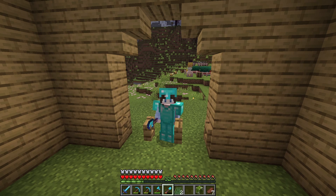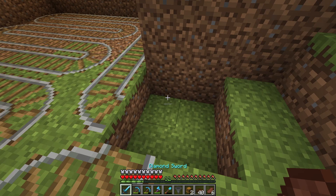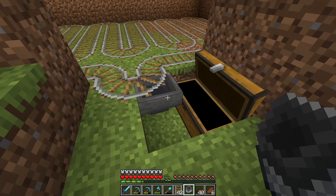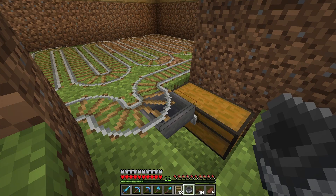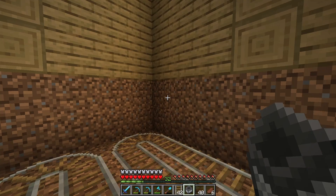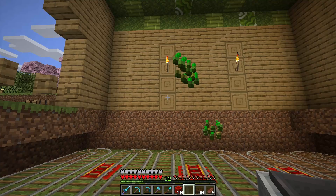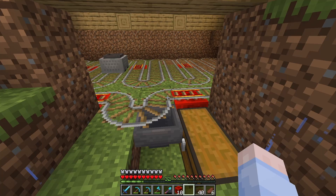Now we have rails all the way under here. We'll cover this over with dirt again, but we put a collection system in here — a hopper, then run the railing over there, and the hopper minecart will drop off anything it picks up when it comes over here. I don't think we need any redstone circuits to unload the cart because there won't be that many seeds that frequently. The hopper minecart is making its way around — let's test the collection system. Yes, it's dropping things off into the chest. Not very fast, but that should be fine.